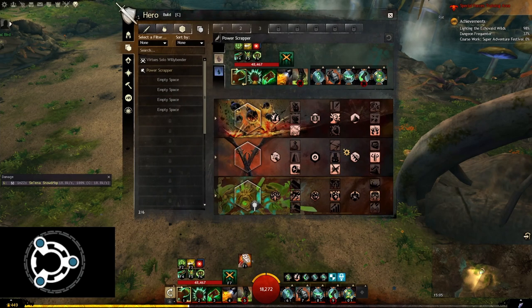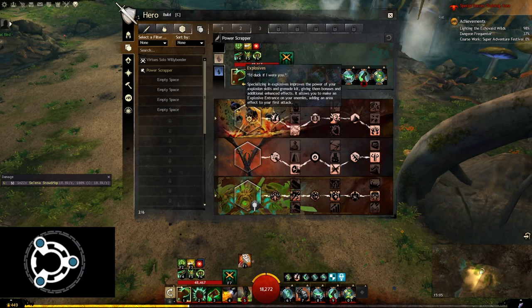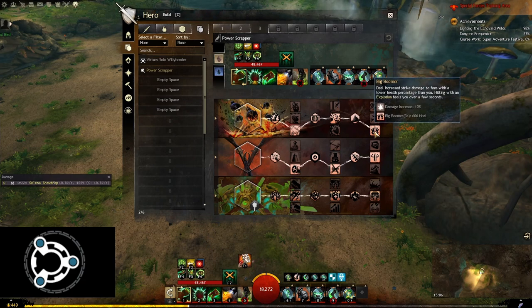Now let's have a look at our traits. We are taking Explosives, Firearms, and Mechanist. In Explosives we are running the standard power DPS engineer traits, taking everything we can that increases our DPS. We are using Glass Cannon which increases our damage while we are above 75% health, and Explosive Temper which grants a nice stacking ferocity buff when we hit the enemy with explosions. Big Boomer will make us deal increased strike damage when we are at higher health than the enemy, and also grant some nice passive sustain after we use an explosion.